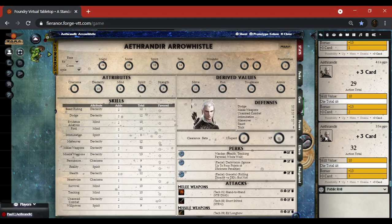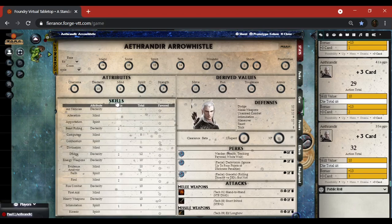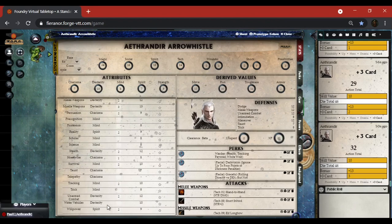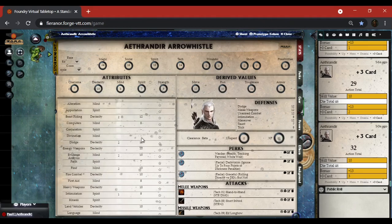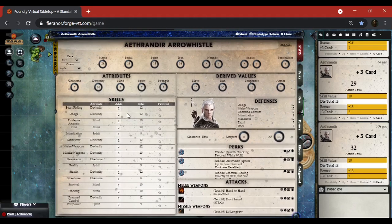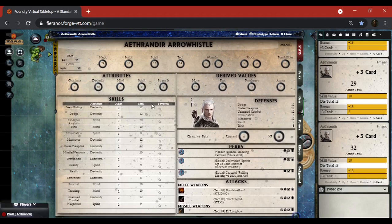Back to skills: when I click on skills at the top it expanded my skills list so I see every skill available in the game. When I click it again it takes me to only the skills that I have adds in. The totals add up between the adds and the controlling attribute. GMs, if you need to change the controlling attribute for whatever reason you will have to calculate things on your own.